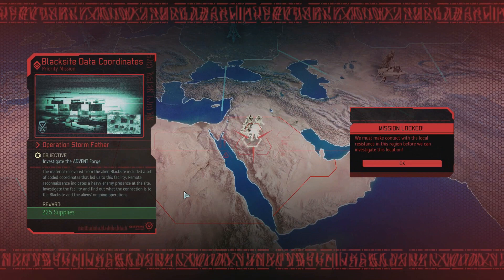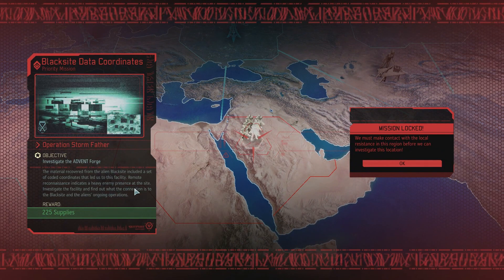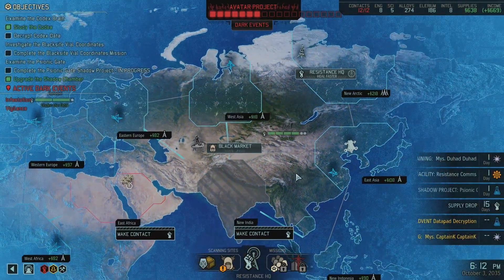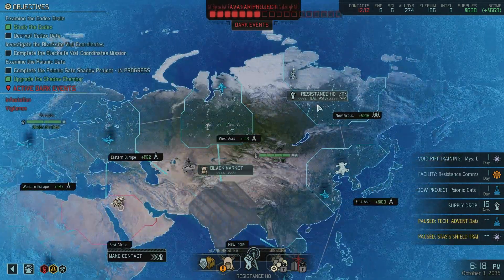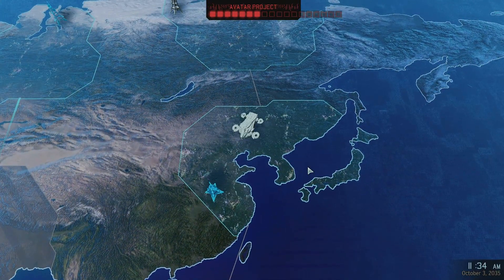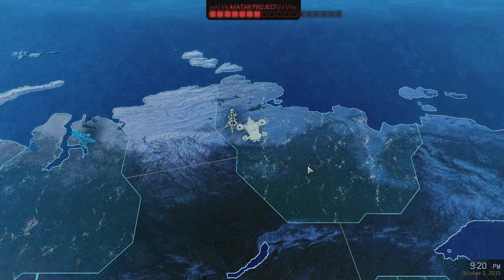What's this one? Investigate the Advent Forge. The material recovered from the alien black site included a set... we must make contact with the local area first. So scratch that - we are going to heal faster for the moment, setting course for Sector 1, the Arctic.